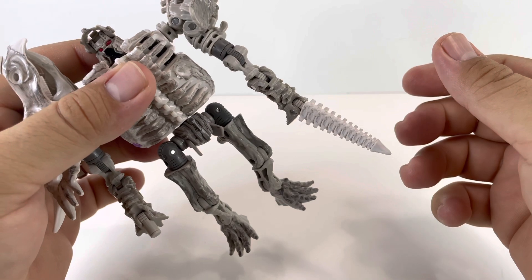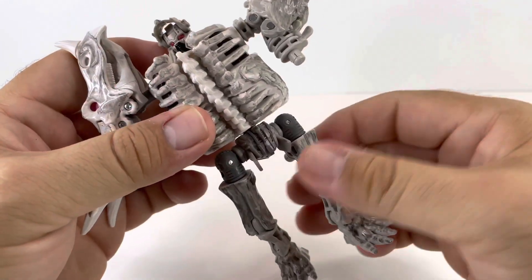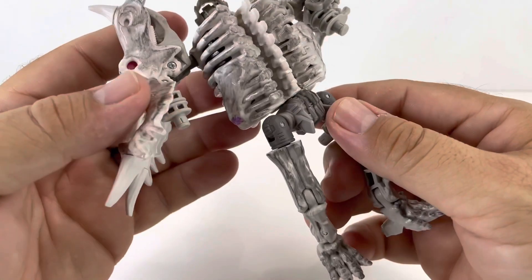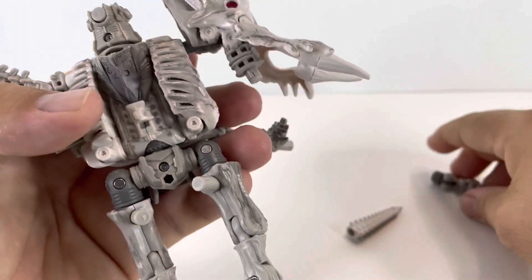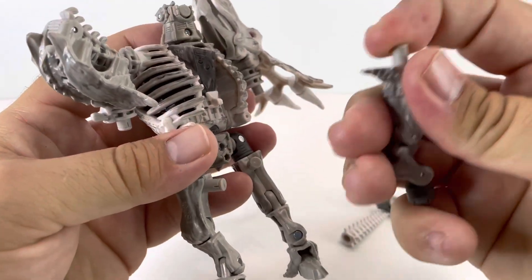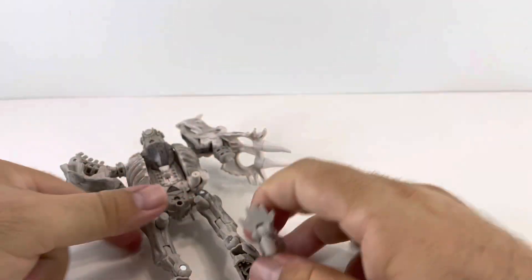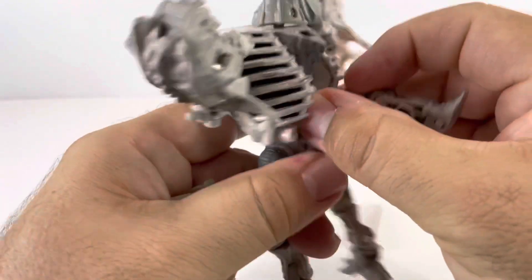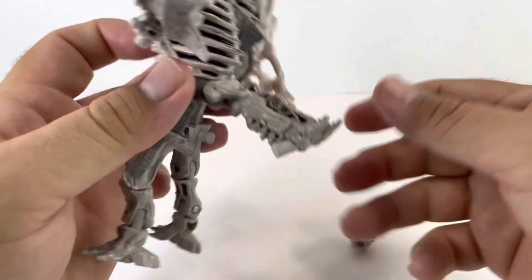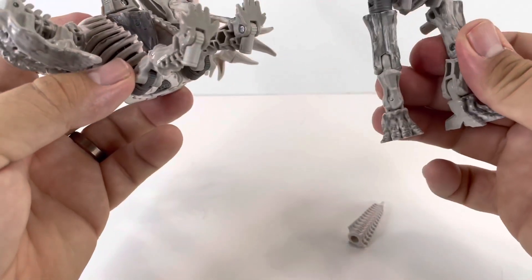First thing we're going to do is pull off his arms. Actually, let's just pull this guy completely apart. I'm going to flip him over, take the bony tail out of the way, and pull these legs in all the way — these are just going to tab right in there. That's how he looks now.